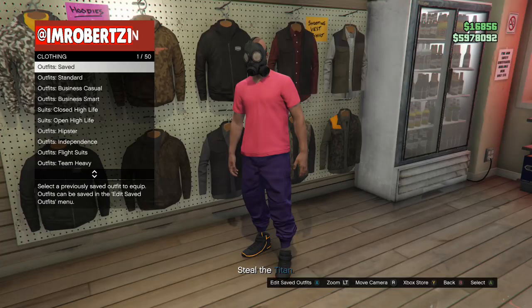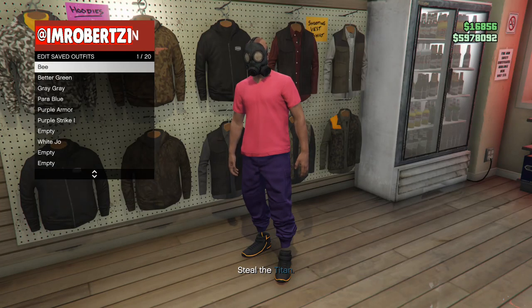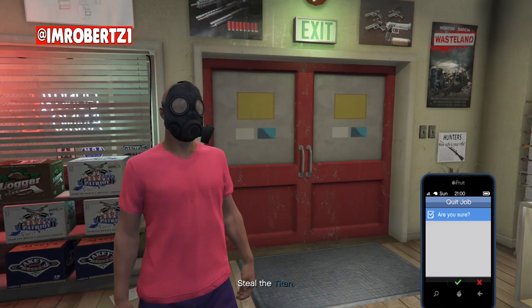Now go to the Ammu-Nation, then save the outfit in the first outfit slot. Pull up your phone then quit the job.